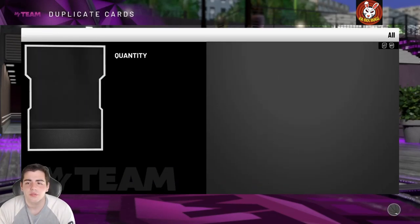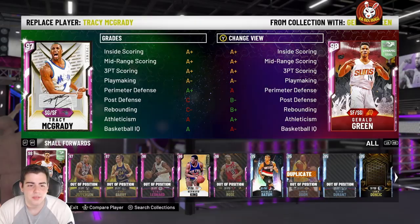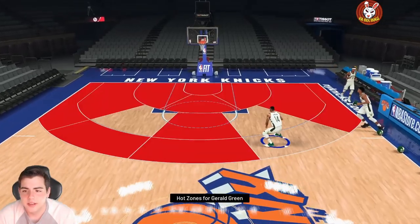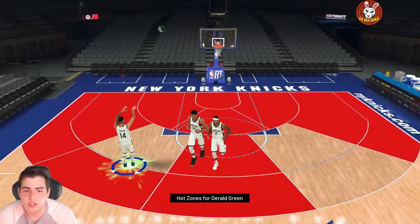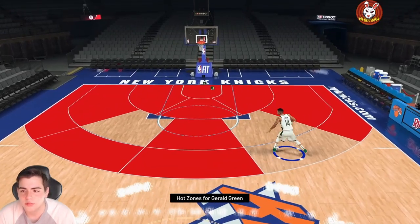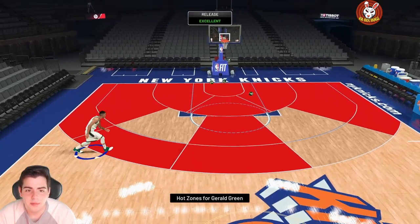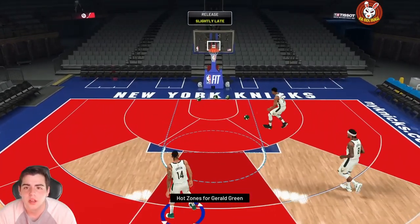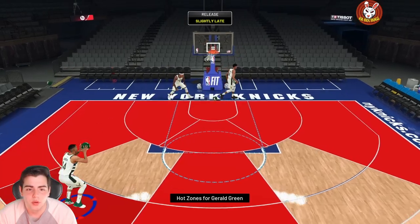We threw him in the lineup and got into the freestyle to check out his jump shot and hot zones. His jump shot looks good — Double G greens immediately. His hot zones are all around the three-point line and he's greening from everywhere. He's got Hall of Fame Range, his leaner is money, and he's going to be a really good shooter — he's always been a good shooter his whole career.